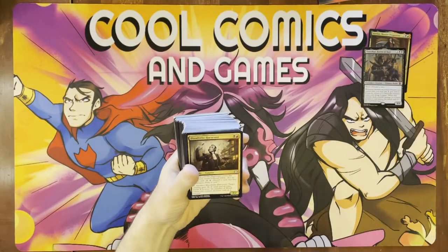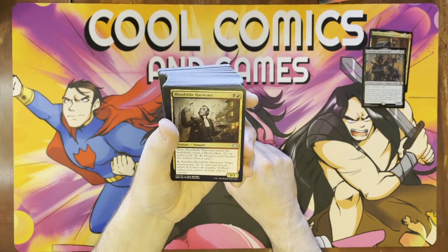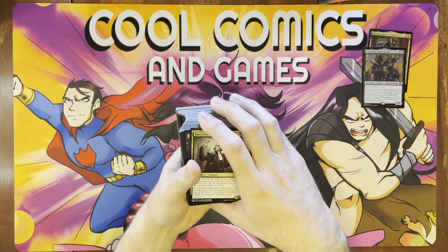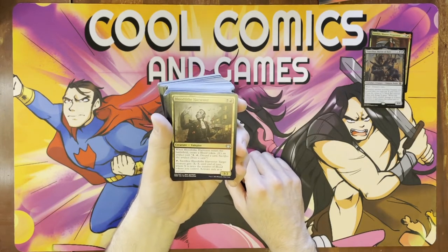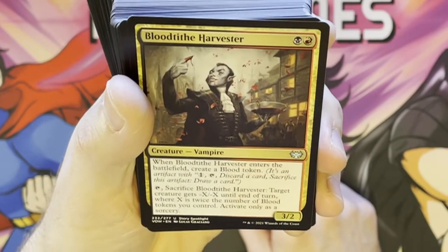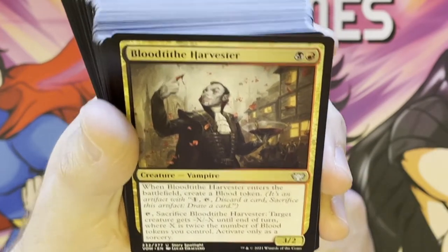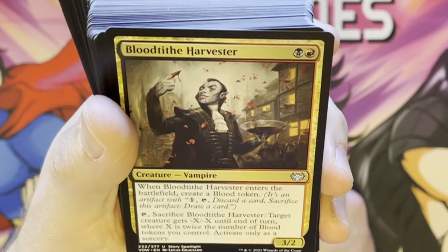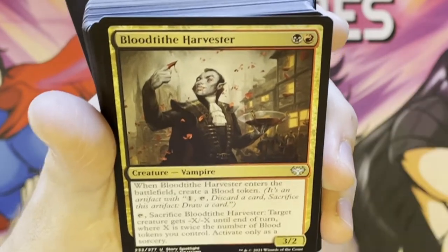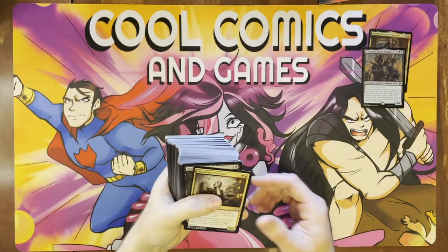These are two optional new guys added to the set. Now we're getting to the uncommons — not as exciting, but they do have some interesting effects. I won't go over all of them. I do like this guy though — he creates a blood token when he comes in, and when you sack him, target creature gets -X/-X where X is twice the number of blood tokens you control. They're going heavy on the blood token thing. He's a good way to sack something and get rid of somebody who's even indestructible because you're going to have a lot of blood tokens.